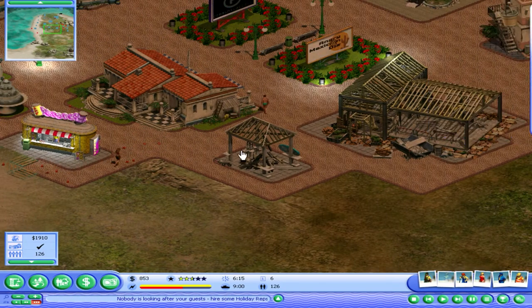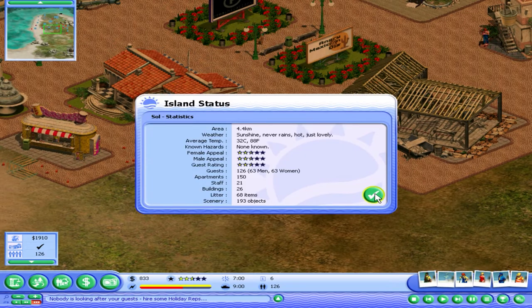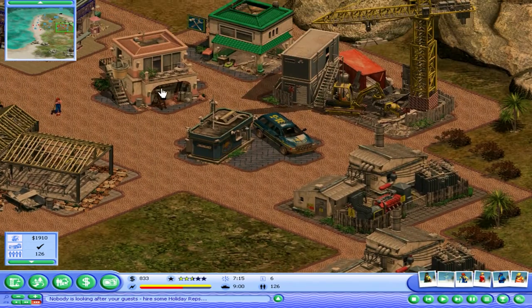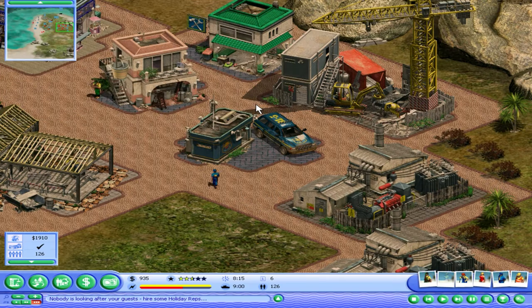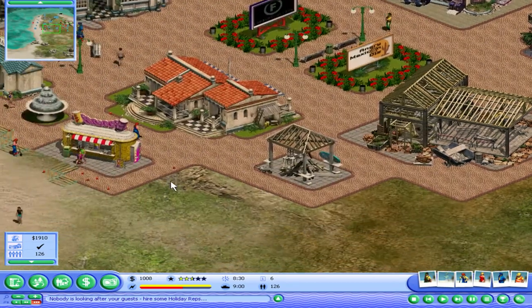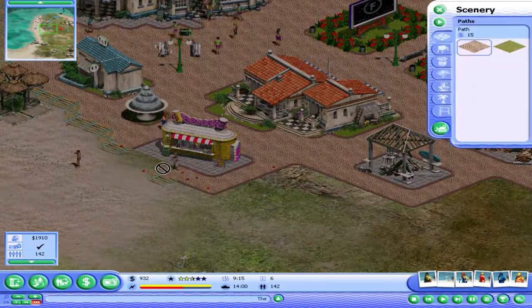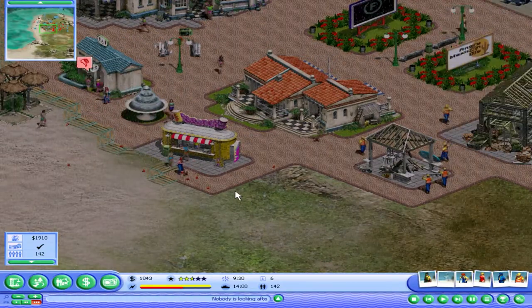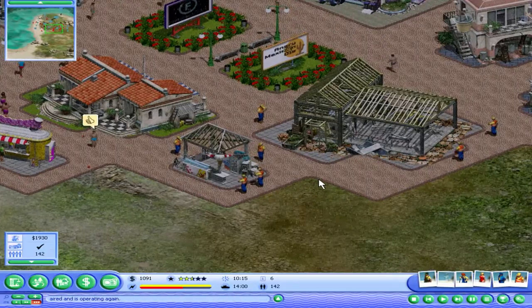So we're only two and a half stars — is it because of the scenery, I wonder? There's also quite a bit of litter. Okay, let's build a cafe so we have more stuff to do during the daytime.